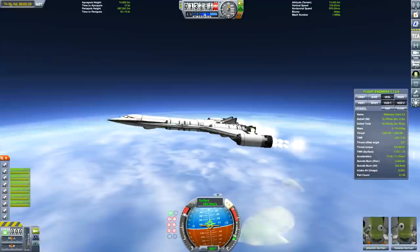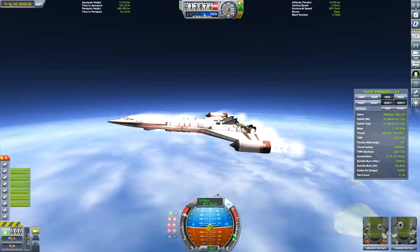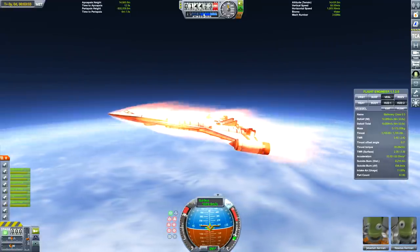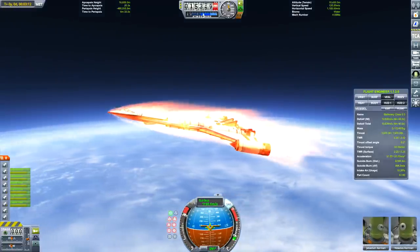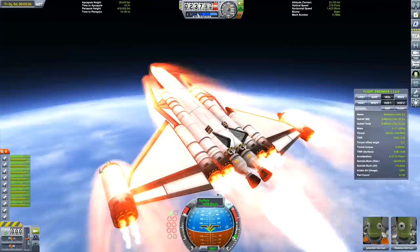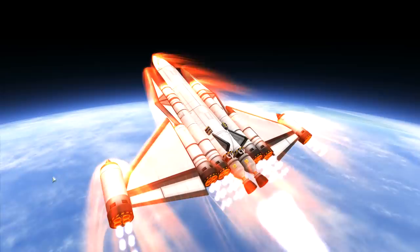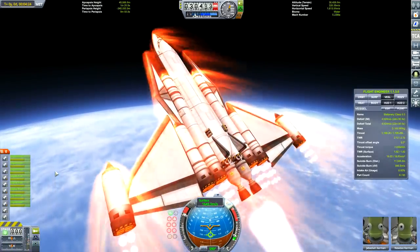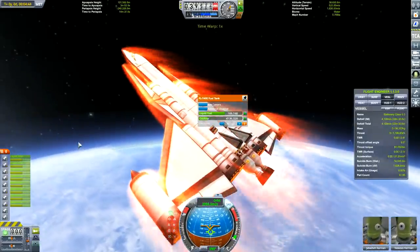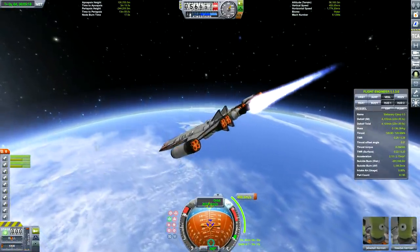I've watched a couple of Matt Lone's videos and Mark Thrym's videos to work out how to do this. First off, you have to get about 10 kilometers thereabouts, and then accelerate to over 400 meters per second, and then you hit the magical number of the rapier engines, where they just keep building and building up thrust. Then what you want to do is try to stay in the atmosphere as long as possible, just heading up slowly, to get as much thrust out of the atmosphere-breathing engines as you can before you go to closed cycle.